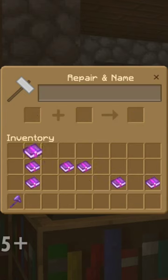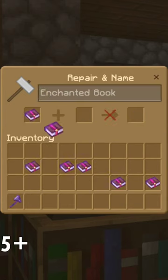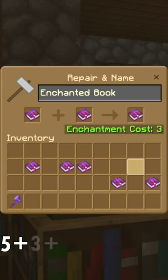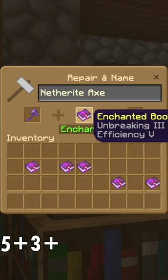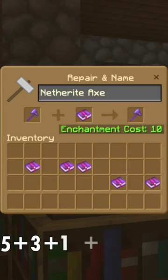That'll cost 5 XP. Then get an Efficiency 5 book and combine that with Unbreaking 3 for a cost of 3 XP. Then combine the axe with Sharpness 5 and the book with Unbreaking 3 and Efficiency 5 for a cost of 10 XP.